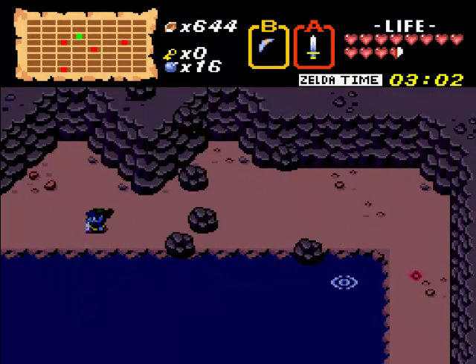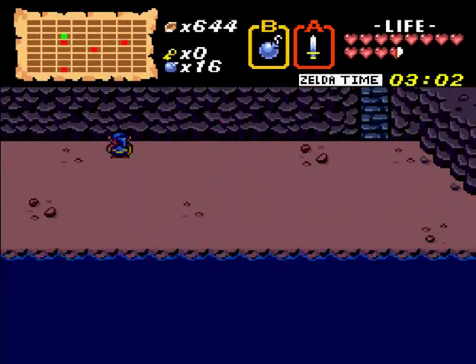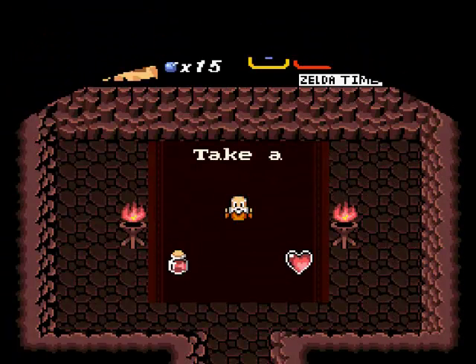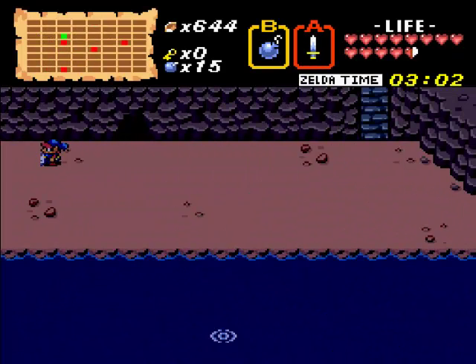All right, so up here — if you bomb in this wall here, this is another heart container. So I only need that one more — the 28-minute one from level six. Now, where do I have to go? I have to get another item.